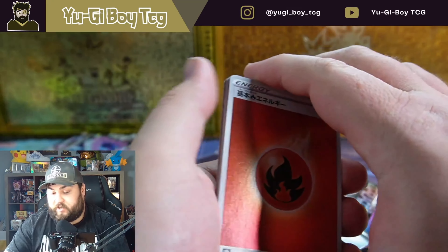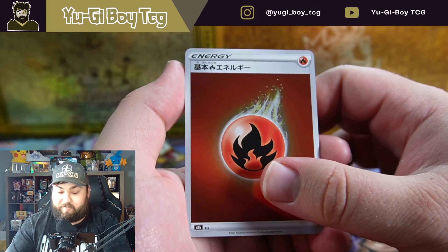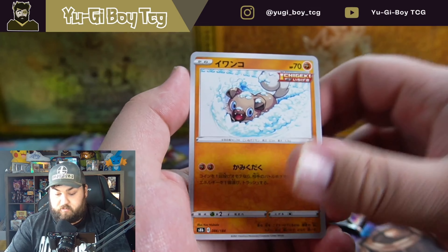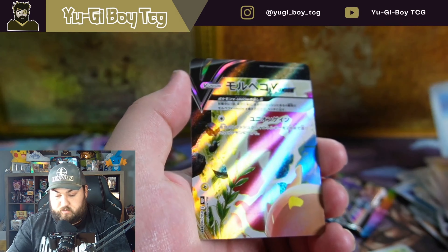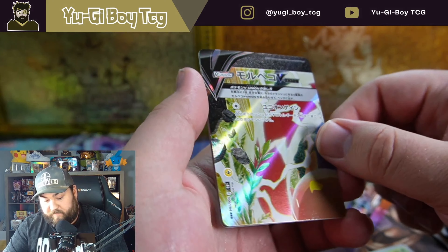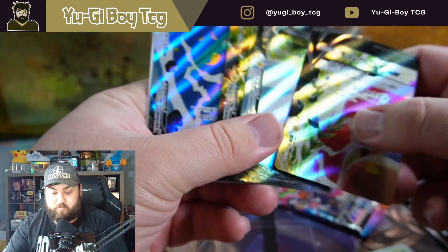I feel like before I got into Yugioh I used to know all the names of these, but now that a lot of my brain's been used for that loading those cards, I've lost it. Fire energy. Horsea. Rookidee. Weedle. What the heck is that? One of those V Unions — oh, so I only got one of them, well that sucks. Oh wait, is this where you get them all? So it's Mew VMAX — that's pretty cool.